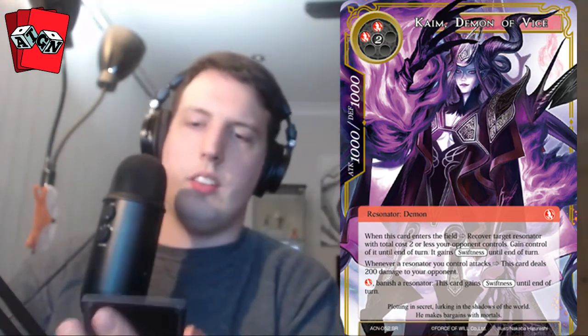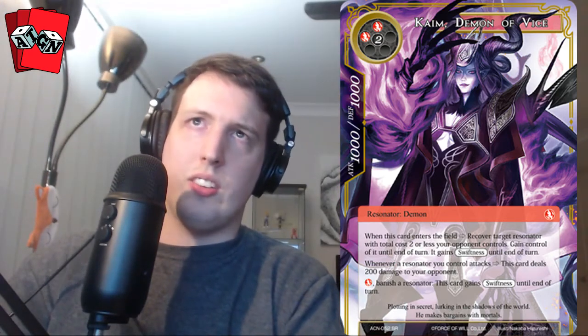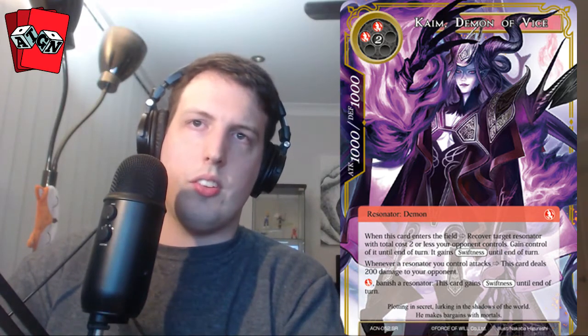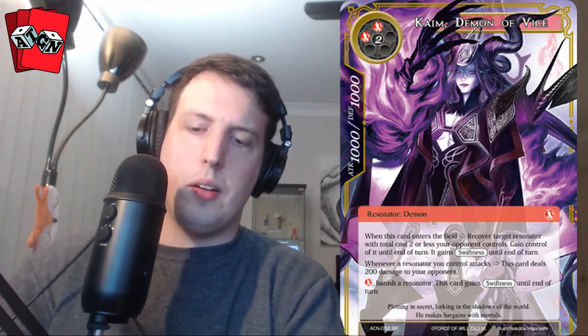Kaim is our secret rare — incredibly strong card. It's a four-cost: you come in, steal something of your opponent's that costs two or less, give it swiftness so you can attack with it. Then you can banish a resonator and pay one — this card gains swiftness. So you steal something, swing with it, banish it, and then you get to swing with a 1000/1000. I'll allow it.